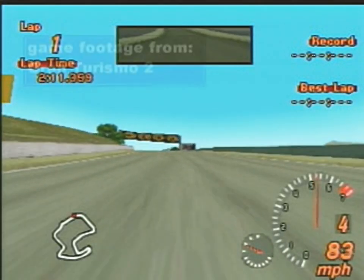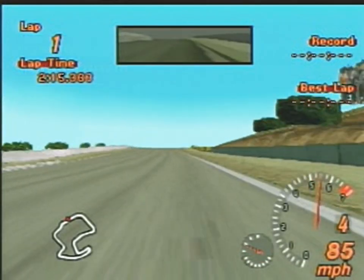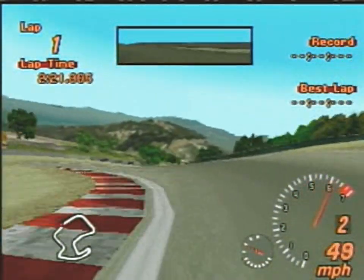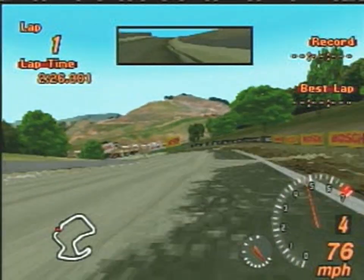The cool move I'm going to show you today is the corkscrew turn from Laguna Seca on Gran Turismo 2. The corkscrew turn is one of the hardest turns to execute. What you need to do is approach it towards the right-hand side, or more the outside lane. Slow down, shift it to a lower gear and drop down. And you can cut a little bit without being penalized for taking that turn.